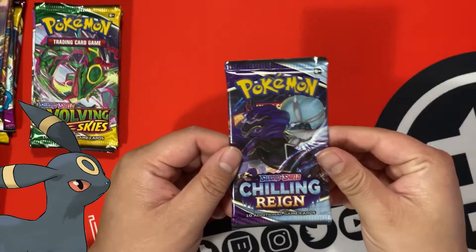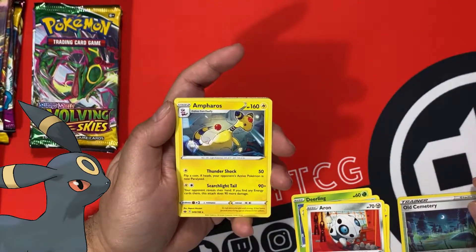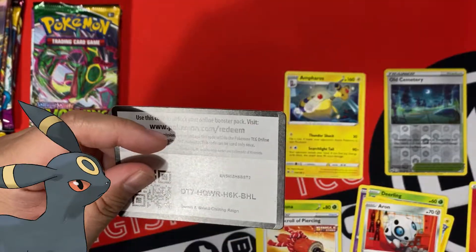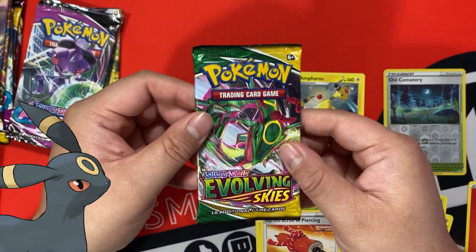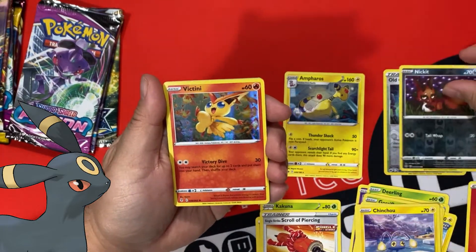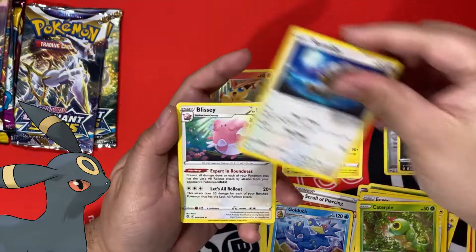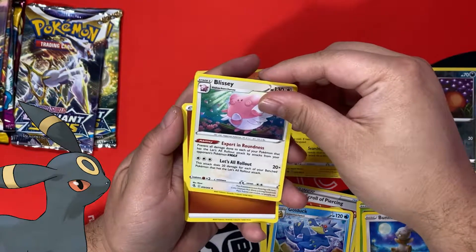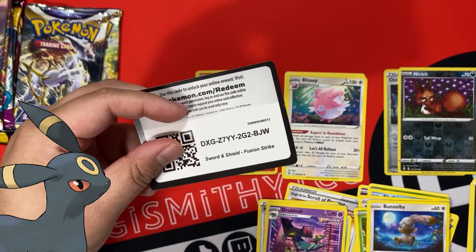Alright, first pack — Chilling Reign. As the trend is always, I get non-holos. Code card for you guys. Alright, Evolving Skies from Umbreon. At least it's a holo this time. Code card for you guys. Fusion Strike — did I not get a reverse holo in this pack? What the heck? Code card for you guys.